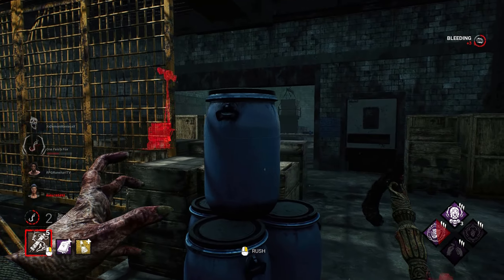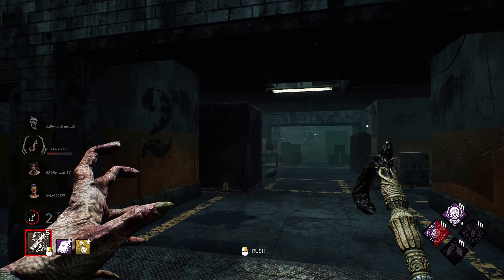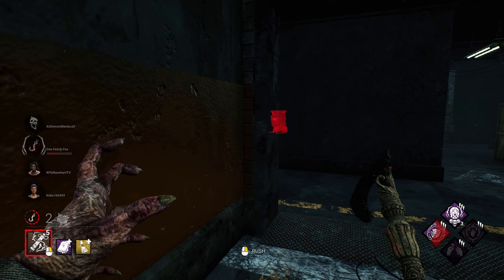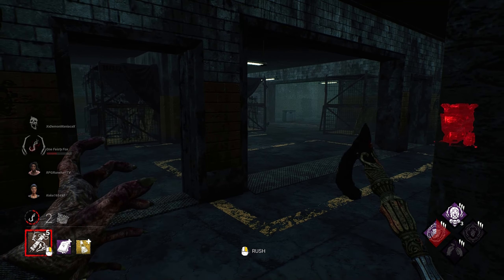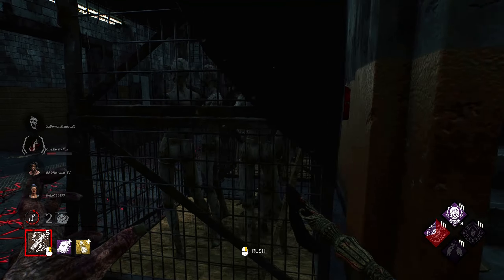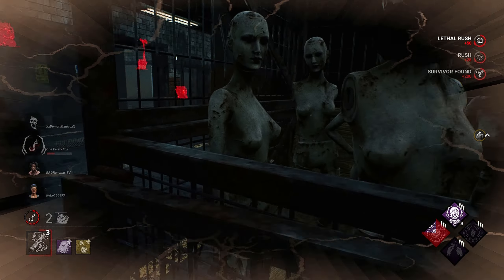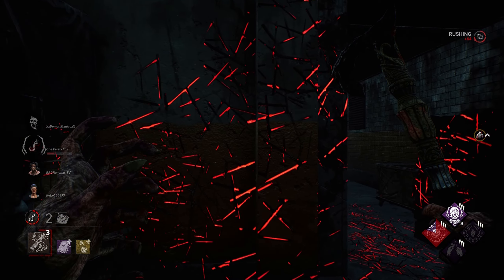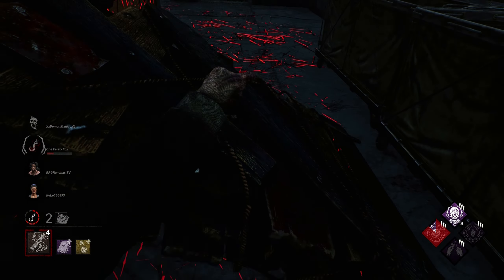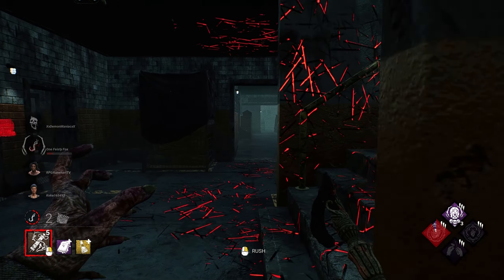I want to double-check all the gens. They're healing, so I'm not too worried — they're coming from that angle. That was brave — not sure why you would do that, unless you thought I was going to miss the turn. We can hook here; we just got to get hooked right away. They're probably going to heal up in the basement since I'm so far away. This is not the obsession, so we'll get some Save the Best for Last stacks. Along with every other strong pallet on this map.